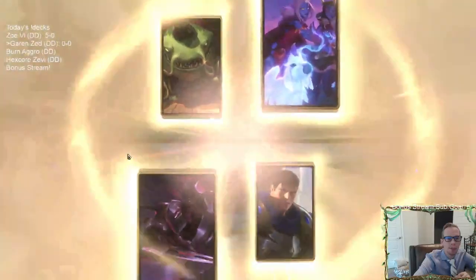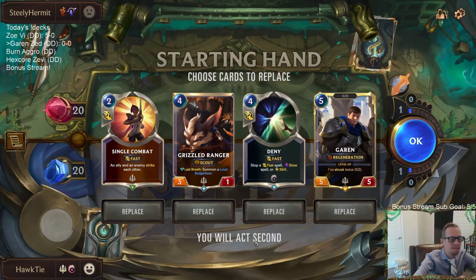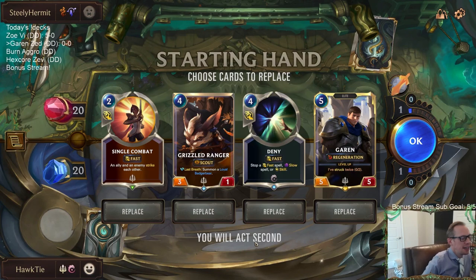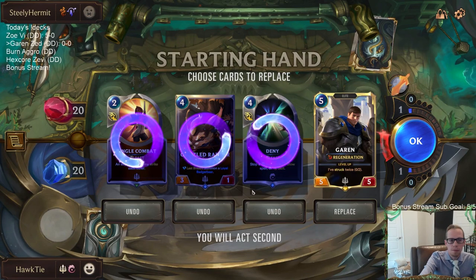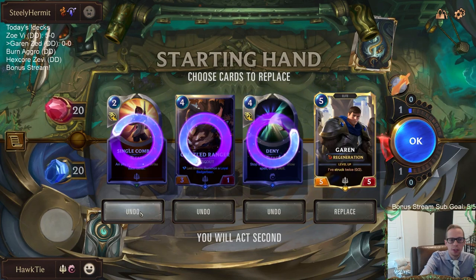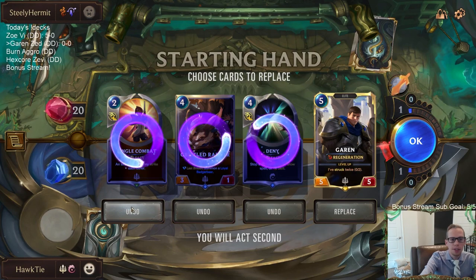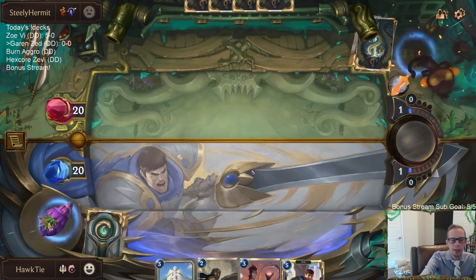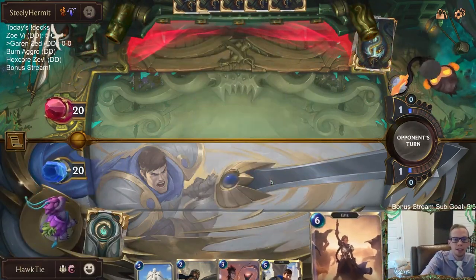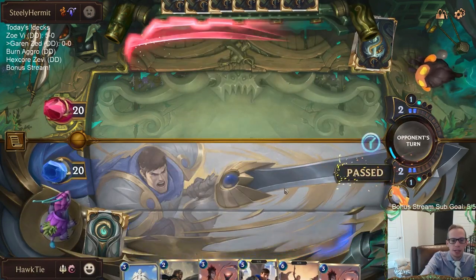Our opponent is playing Soraka TomKench — maybe our first time playing against this. This is probably the best streak we've been on: four 5-0s and a 4-1 in our last five decks. Soraka TomKench is going to be difficult. I kind of want to keep Single Combat, but we need to find Plaza more than anything else. I have the Plaza, which is the card I want to keep.